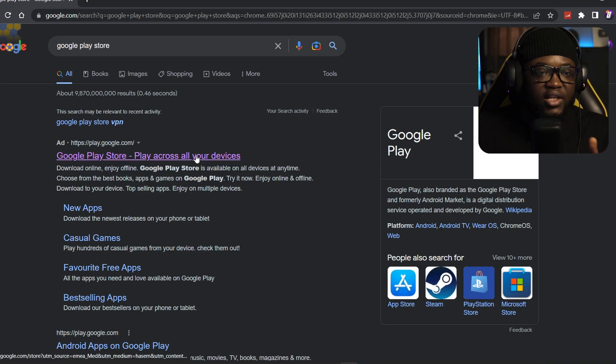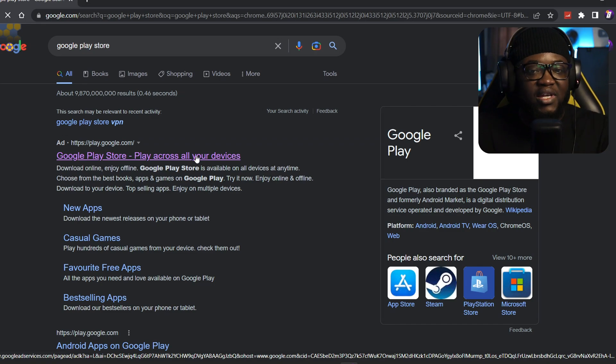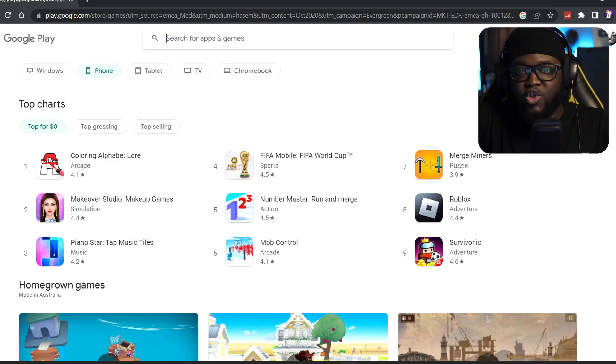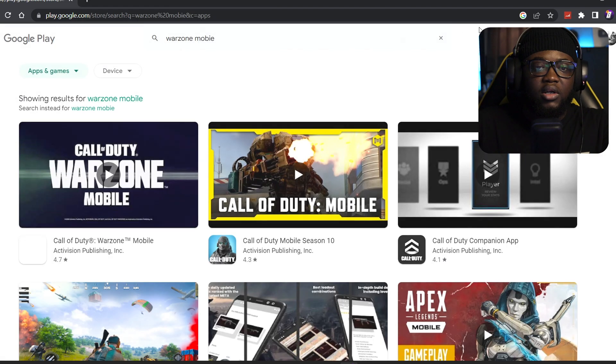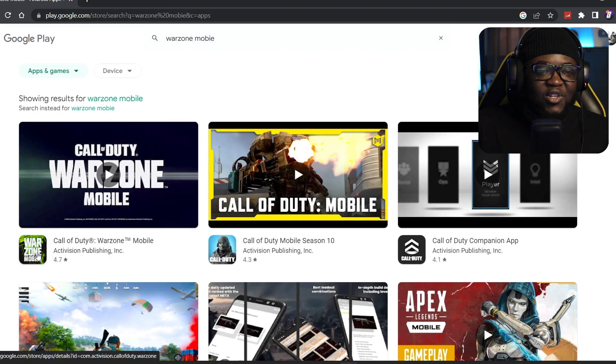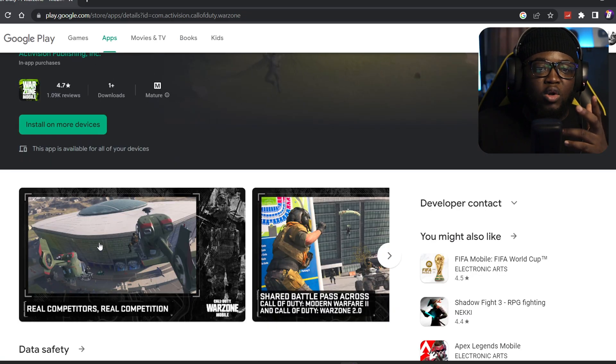Once you've got the VPN on your PC connected to Australia, just go to the Google Play Store on your PC — search up 'Google Play Store' in your browser. When you're on the Google Play Store webpage, search for Warzone Mobile. You want to click on it and it should show an Install button.